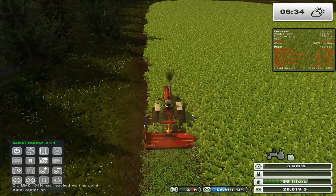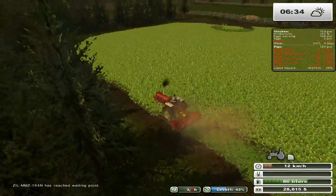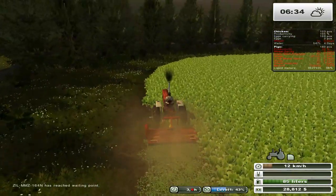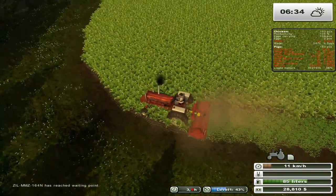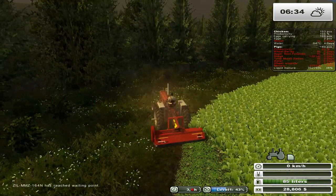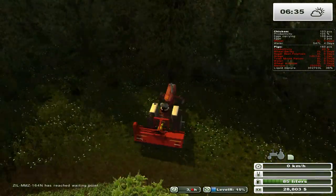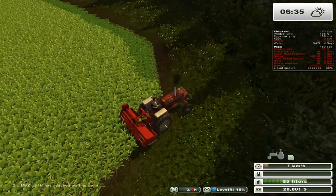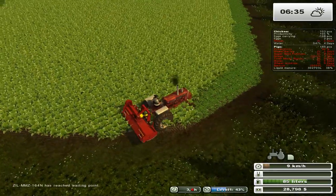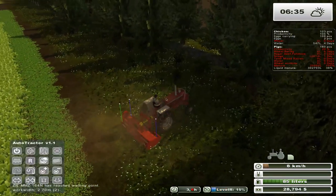Let him go up and down the field. So that is the flail mower that we've been holding on to ever since we started this series basically. And basically that thing will top your sugar beets for you. The cool thing is I didn't really need to fertilize the field, because with this particular mod it'll actually fertilize when you do the topping as well. So that's one of the cool things about this mod.